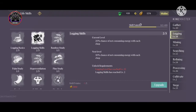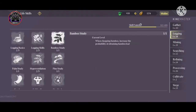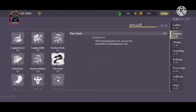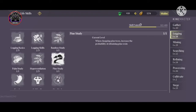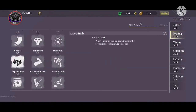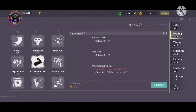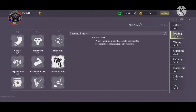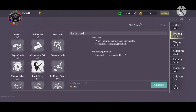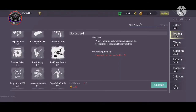Next we come to Logging. Logging Basic works the same way — it increases what you get from trees. Logging Skills helps reduce stamina consumption. Then we have Bamboo Study, Farm Study, Hypertension which increases your breath, Pine Study, Guzzler, Soldier On, Star Study, Aspen Study, and Carpenter's Grit — this one is important because it increases HP. Coconut Study and Manual Level give 20 stamina. Bridge Study and Bell Flower Study are also here.